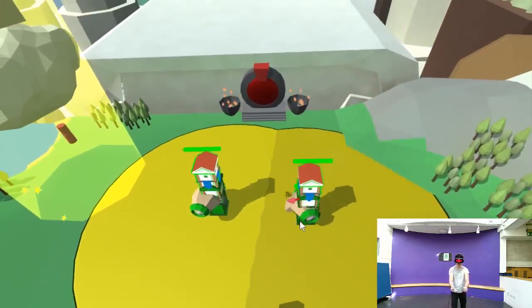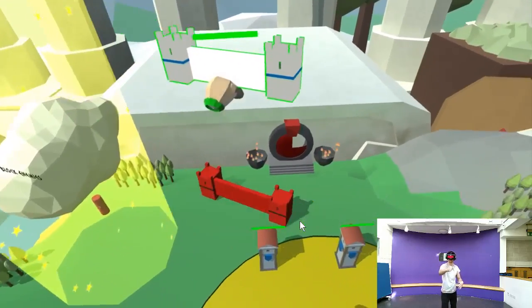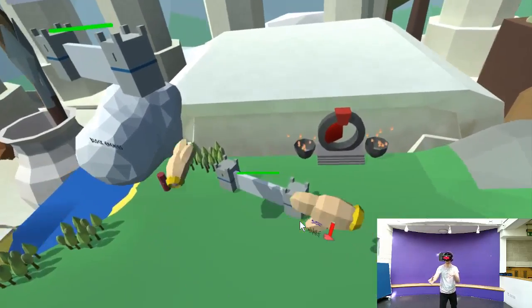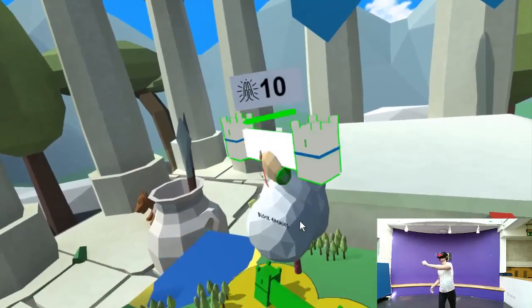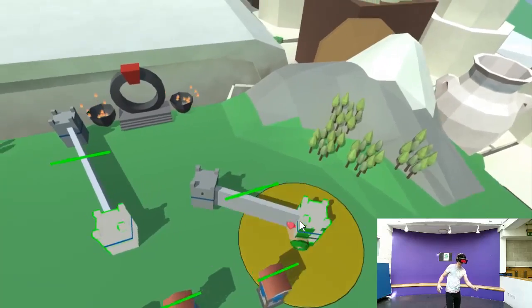These are walls. You can use these to slow the enemy's assault. Once placed, you can link walls together or change their alignment by grabbing and moving the wall's turrets. You can bring the clouds closer to you by grabbing and moving the red handles dangling underneath.